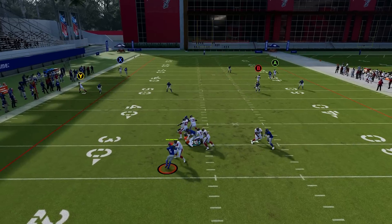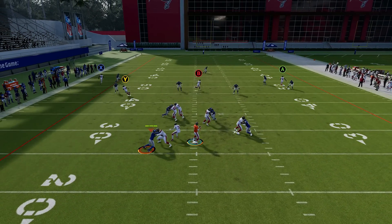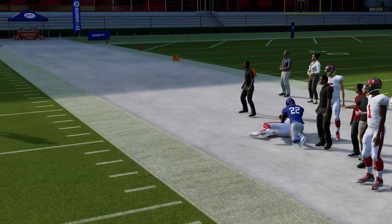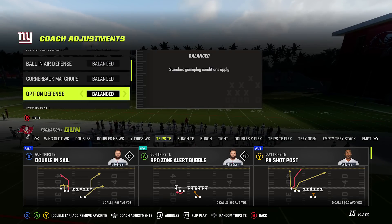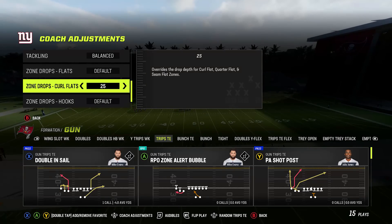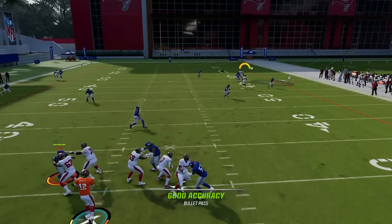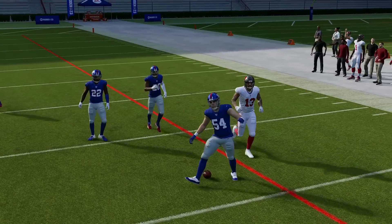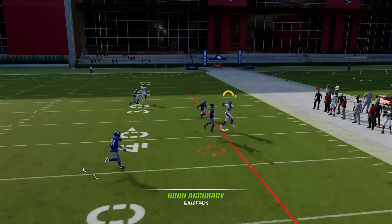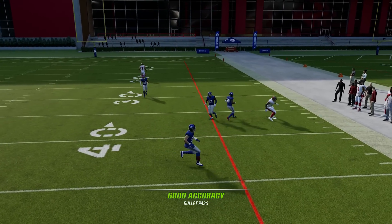If we put the tight end on the outside, we can get him open, but again there's the pass rush — it's not guaranteed because they're not giving you all day to pass. If you can buy the time, this will open up the sideline because now the cornerback does have to respect the streak and there's a tight window to fit it in. But you can still make an adjustment to shut this down: press R3 for coaching adjustments, go to zone drops for curl flats, and drop them to 25 or 30 yards. This helps even with route combos that open up the crosser — it leaves the flats open but lets you defend the crosser. That's what football is supposed to be — making different adjustments to one-up each other.